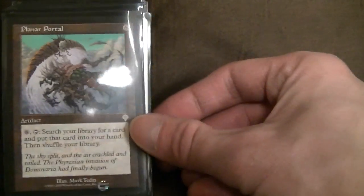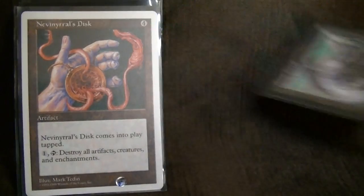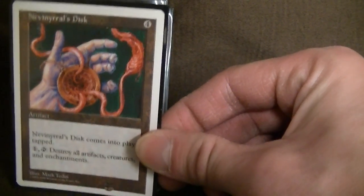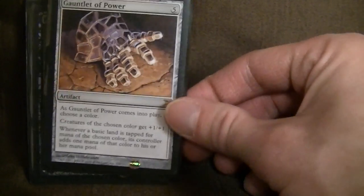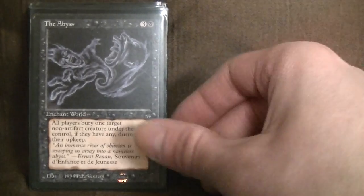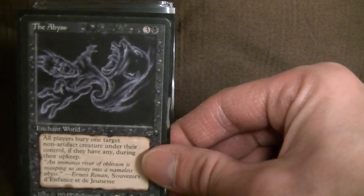Planar Portal — another card that doesn't last very long. Six to cast, six to activate and search your library for a card — you can tutor every turn. Nevinyrral's Disc blows up everything, though it doesn't hit planeswalkers — although if this card was printed now it would probably include planeswalkers. Gauntlet of Power doubles my mana. The Arena — draw a card, lose life. The Abyss — all players bury one target non-artifact creature during their upkeep if they have any.